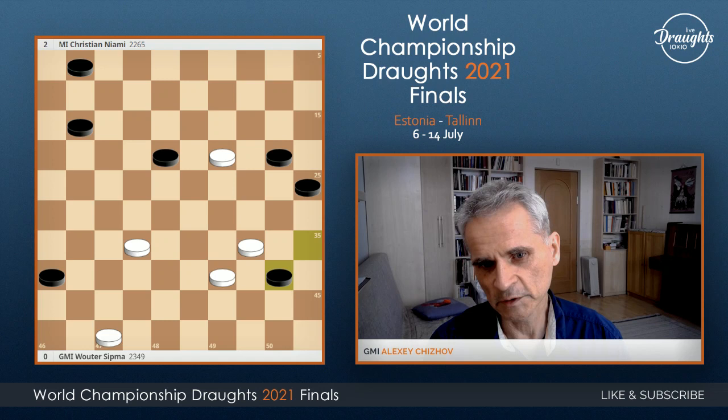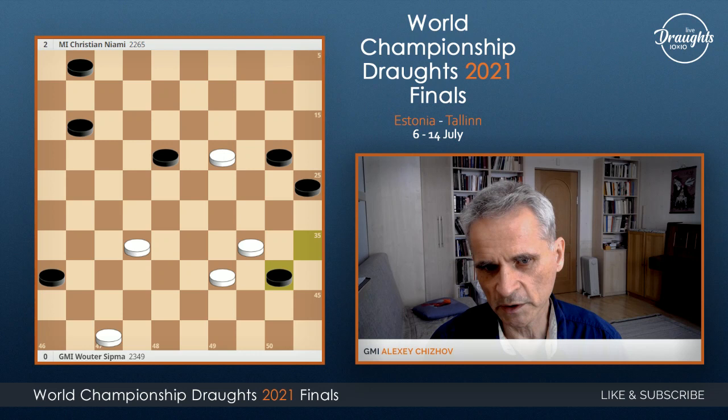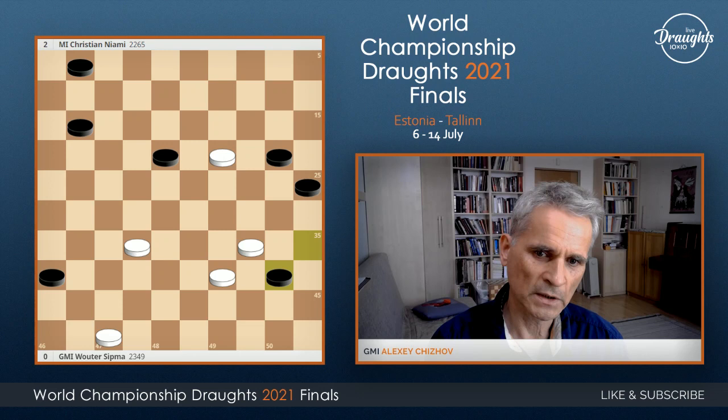So what to say about this game? It's a little bit sad that Wouter didn't find the best move, because he played a nice game. And if he won, he could fight for a medal — it would be plus two for him. But he didn't find the proper move 34-30. And also there, it's an analytical draw, but much more difficult for black.